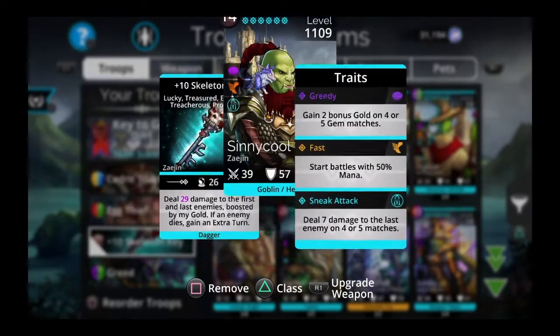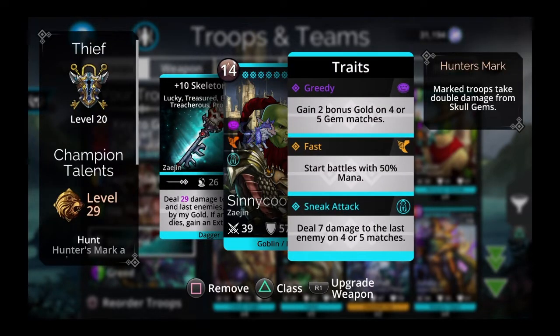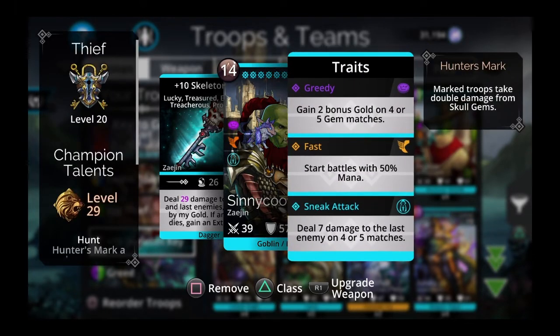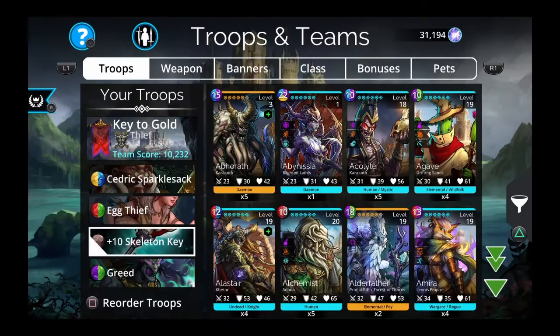You can set your class to either Thief — which gives you extra gold, starts you with 50% mana, and deals 7 damage to the last enemy on four or five matches — or Titan if you want to play it safe and keep barriers up. You don't really need the Thief's greedy gold bonus that badly because of Greed, Egg Thief, and everything else. The half mana start is good and the Skeleton Key does a ton of damage either way.